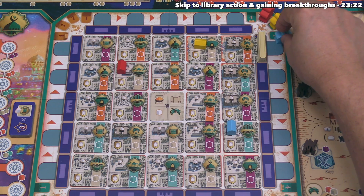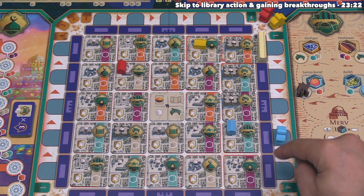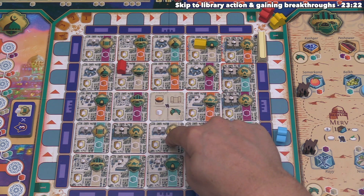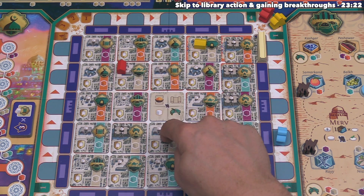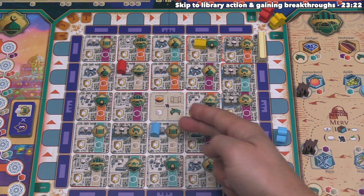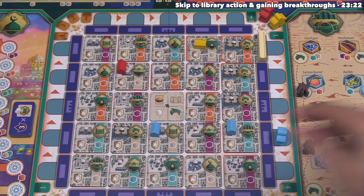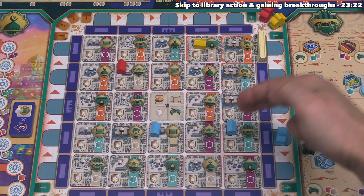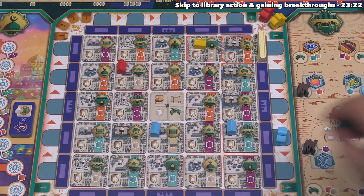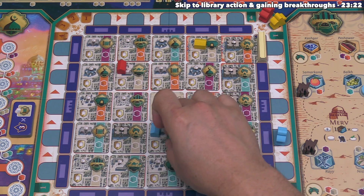Blue goes first this round, placing their master here, making this the active row. They activate this building tile, which has no player buildings, so they build their own. They generate a tan resource, and there's another blue building within the active row that generates a teal resource — two resources total.